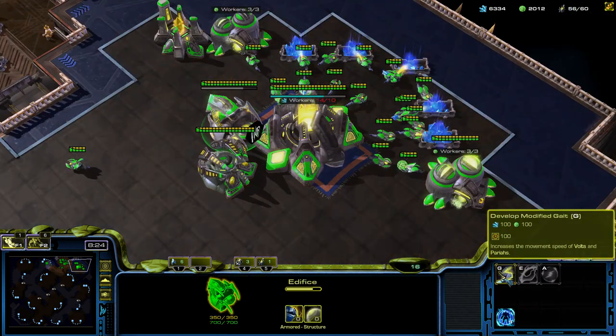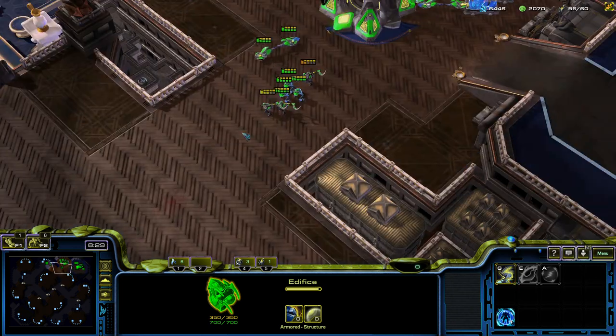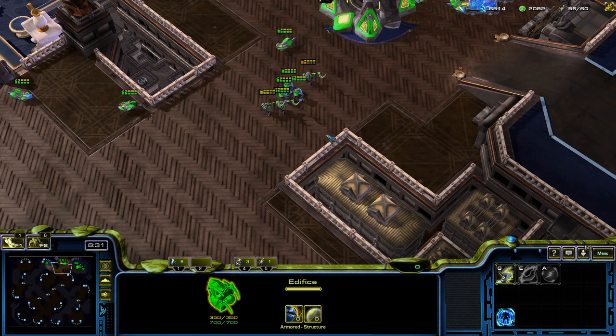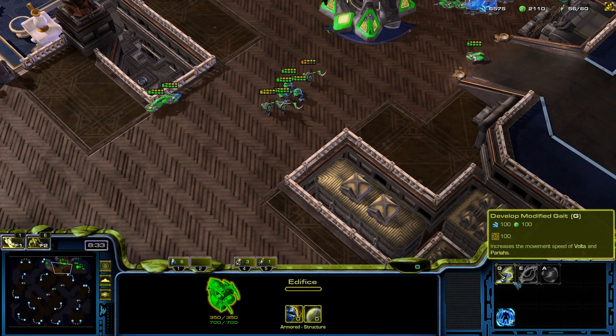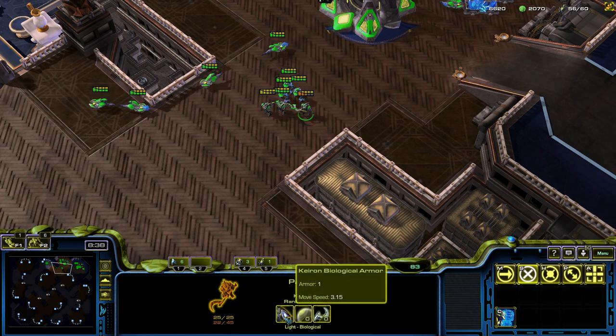I'm going to get the Modified Gate upgrade — 100 minerals, 100 gas, 100 seconds to produce. There are no tech requirements for this upgrade. It just increases the movement speed of the two Edifice units, the Vault and Pariahs, by quite a significant amount.